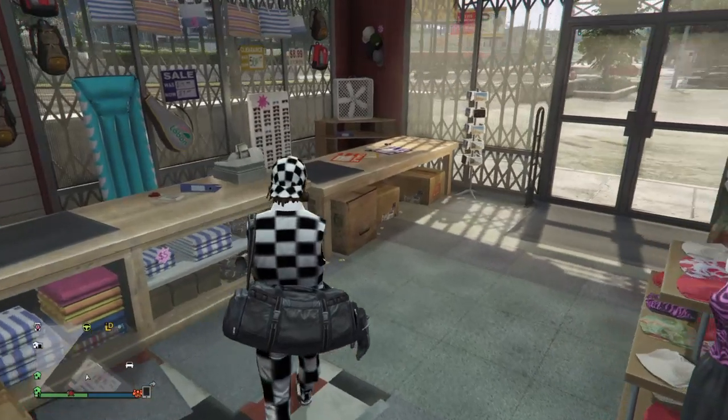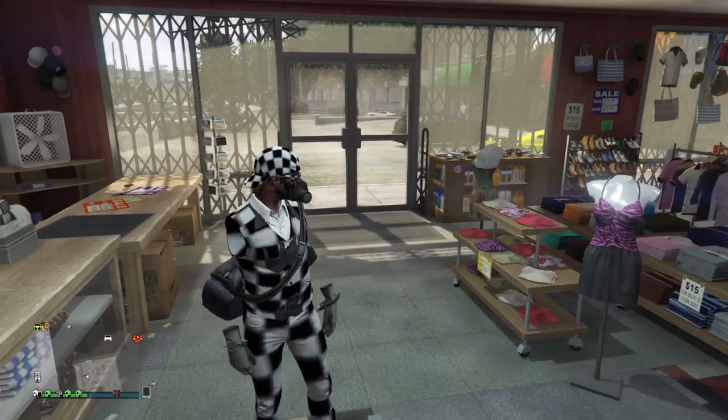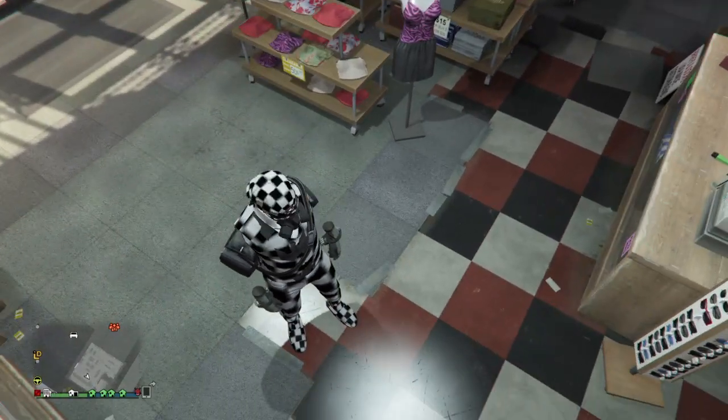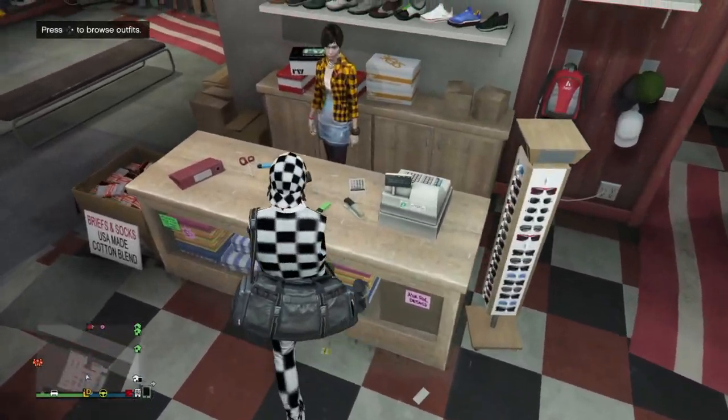This one has no arms. It has flight suit gloves, a checkered suit vest, with a checkered backwards cap, checkered glasses, rebreather, checkered pants, and checkered sandals again. Really nice, plus a duffel bag.